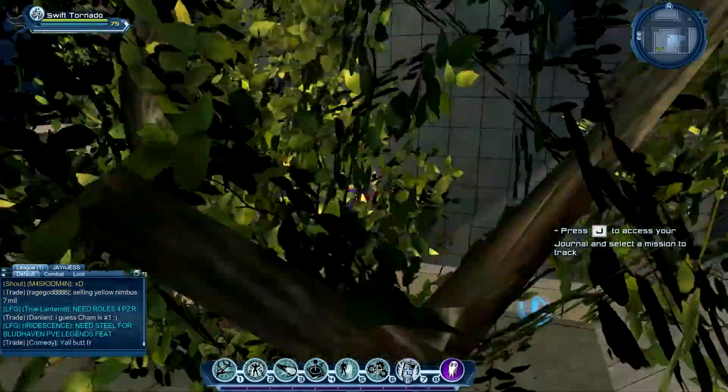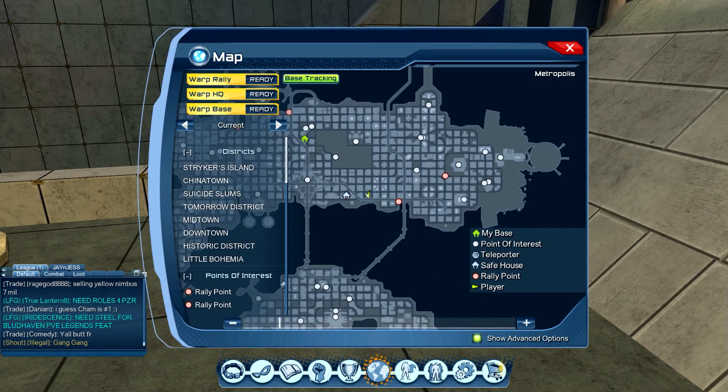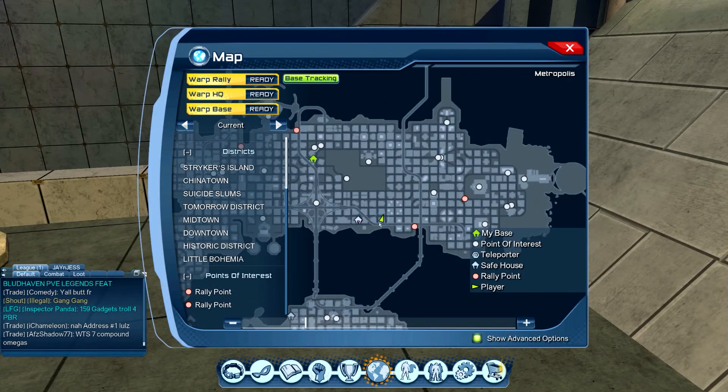Across from this building you can see three circular buildings, so that's how you know you're in the correct area. On the map, the briefing is located right here — there is my waypoint. Let me zoom out and then zoom in again to show you the exact area. The third briefing is quite close to the Midtown MPD station and also the bridge line. Going ahead and picking this briefing up.